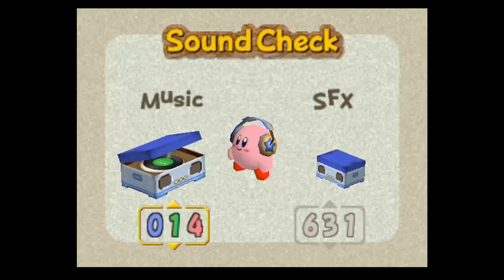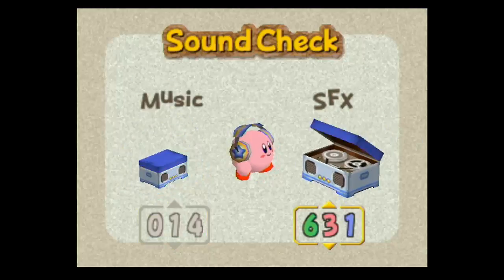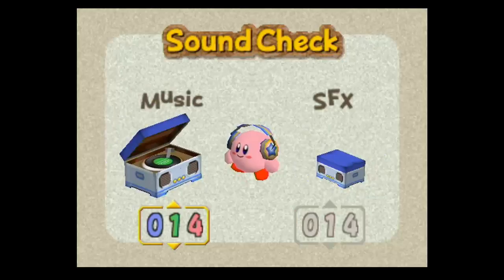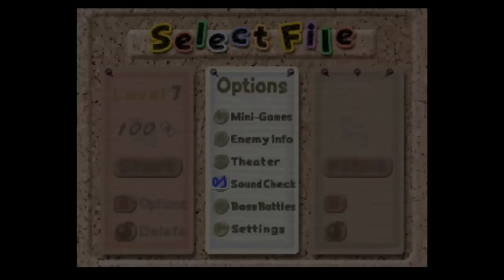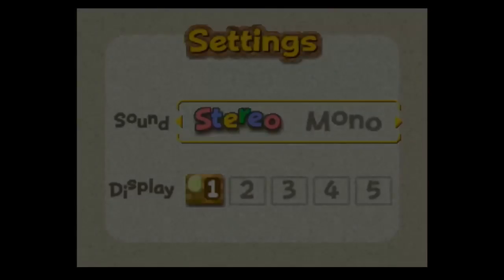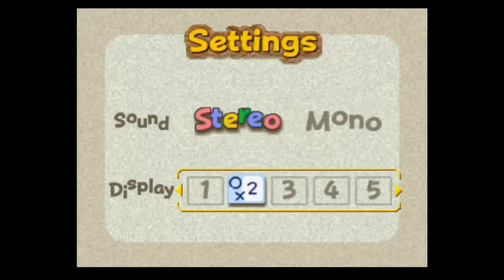You can listen to any of the sound effects, which is very standard. I don't think you have to beat the game to unlock this — you get it for doing something, maybe beating the game, I'm not sure. There's also box titles and settings — not many settings — just five display options.